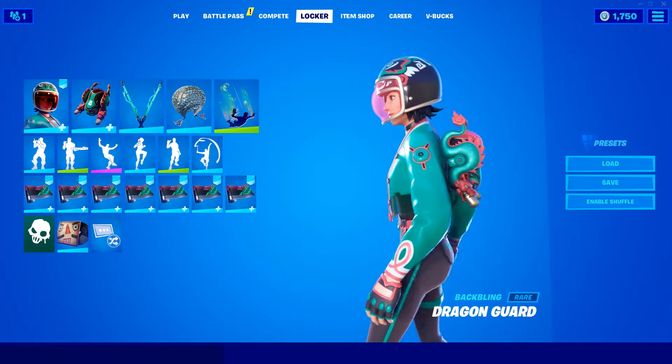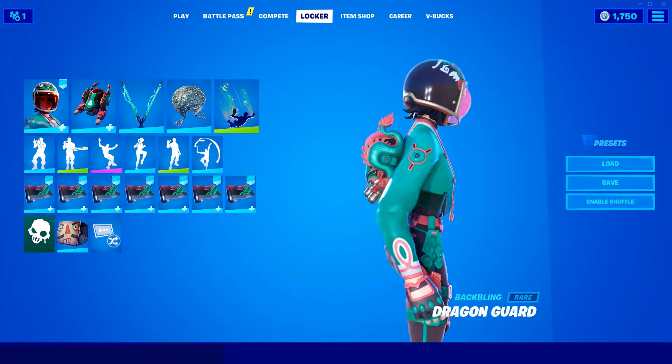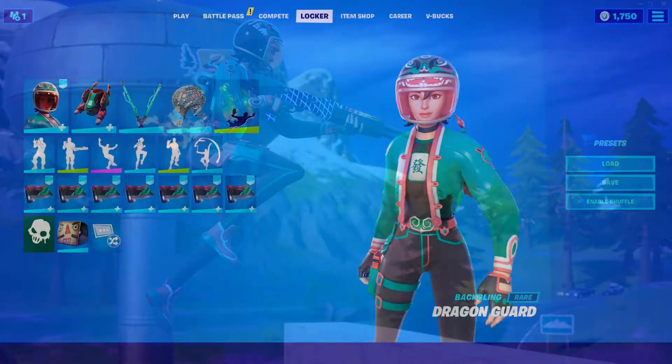For the back bling, we have the Dragon Guard, which is a functioning jetpack. With this jetpack on, every time your character performs a jump, it will ignite and actually make you jump.